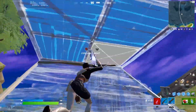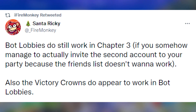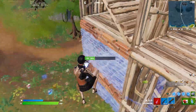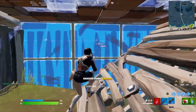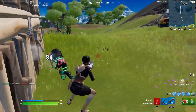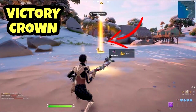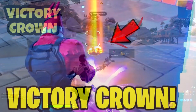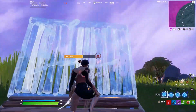Luckily, bot lobbies do work in Chapter 3, and it was confirmed by data miners that Victory Crowns will also appear in those bot lobbies. So if you're not that great at the game, this is an easy way to pretty much guarantee getting the free emote — just load up a bot lobby, play against easy bots, find a crown, finish the game, get a Victory Royale, and you're all set.